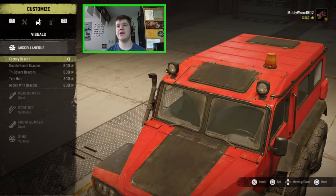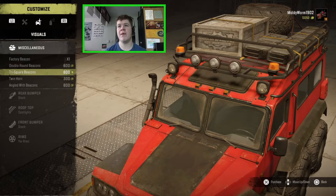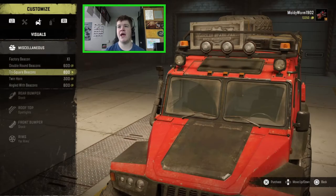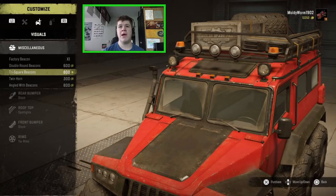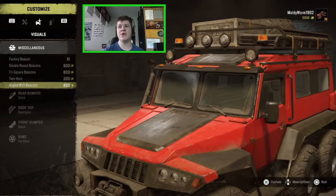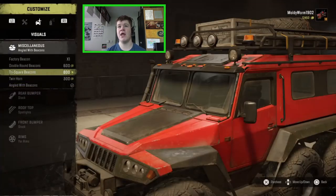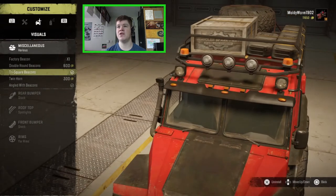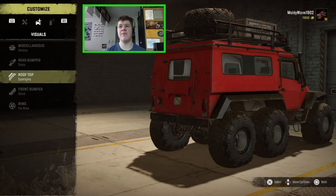In miscellaneous, the factory beacon removes your roof rack, then there are double round beacons and tri-square beacons — a little parking light on the front. We've also got twin horns and the angled sun visor. The sun visor actually looks pretty cool on this so I'm going to put that on along with the tri-square beacons.